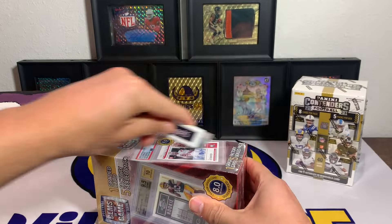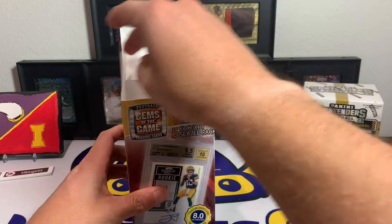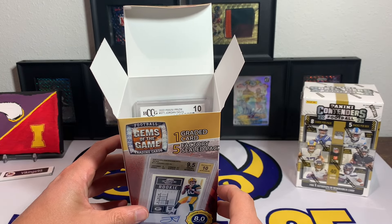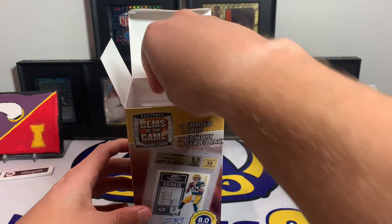I'm kind of prepping myself for the Contenders mega box. Contenders megas — I'm assuming there's gonna be a lot of base cards in them, but you also get three hits which is kind of fun. I've seen some cool cards come out of there so far — like an RPA. Oh man, I can already see it — oh, that's brutal. Jordan Davis, Jordan Davis Prism base BCCG 10.